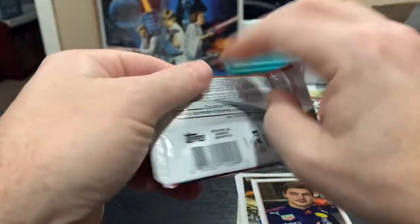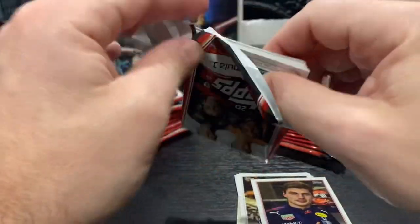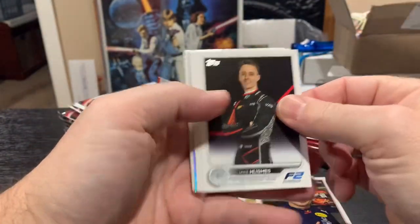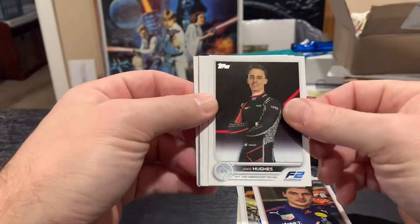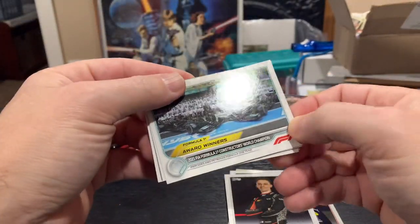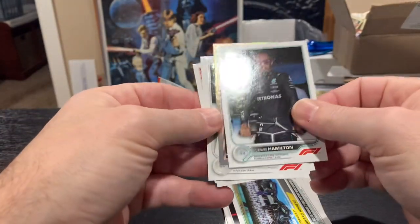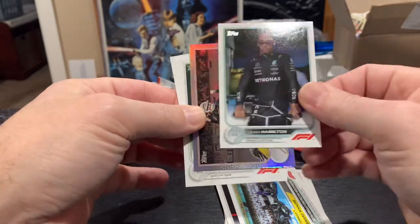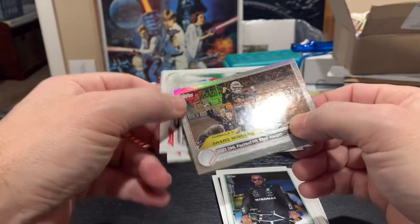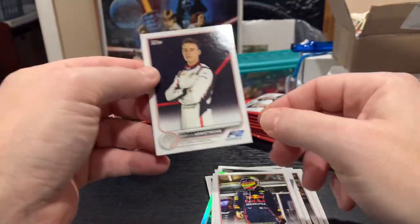Moving on to the next pack — it's in the same design as the 2022 set, same look as the '22 baseball cards but with F1. There's Jake, actually an F2 driver. This is an award winner's card. There's Lewis Hamilton on base — probably not worth anything, but he's probably one of the best drivers to pull. We've got a 2021 DHL Fastest Pit Stop Award on silver foil, Kevin Magnussen, Sergio Perez, and Marcus Armstrong.